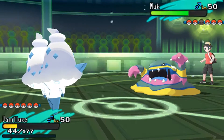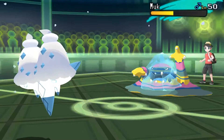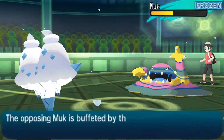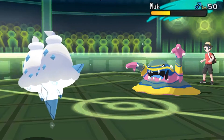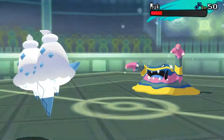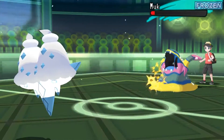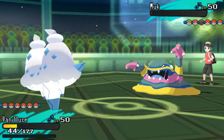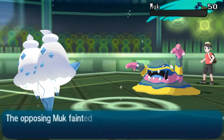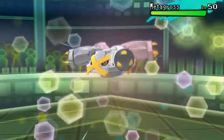He does have everything else weak to Ground-type attacks, so I want to get off some damage. Mutt comes in and this Vanilluxe is destroying Mutt. This is the Assault Vest Vanilluxe with Hidden Power Fire. Not Sludge Bomb — what's my own set? Obviously Blizzard, Flash Cannon, and then Mirror Coat. So I was hoping he'd bring one of his steel types and go for a Flash Cannon or something like that.